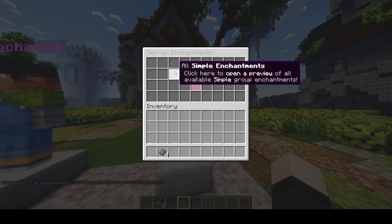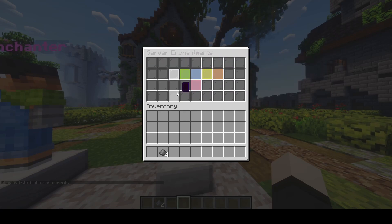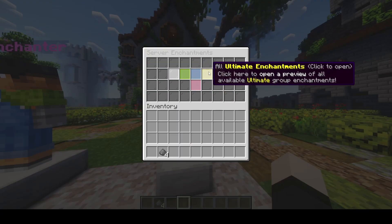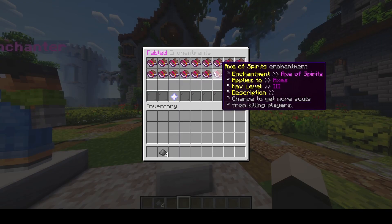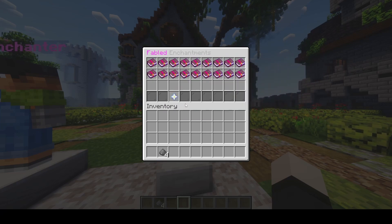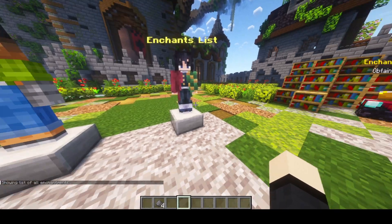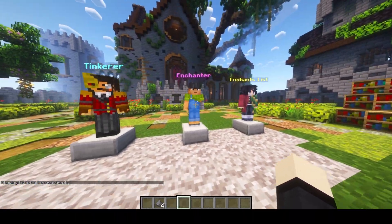We have an enchantment list here as well. You're able to see all the enchantments this plugin has and go through the pages. This is also fully configurable — you can create your own enchantments, your own enchantment groups, and change how this looks including colors. This is accessible with the /enchants command as well as by making NPCs on your server.